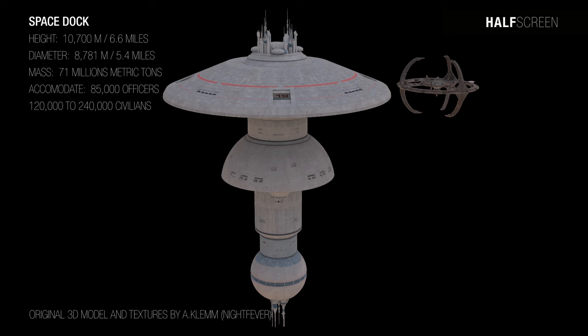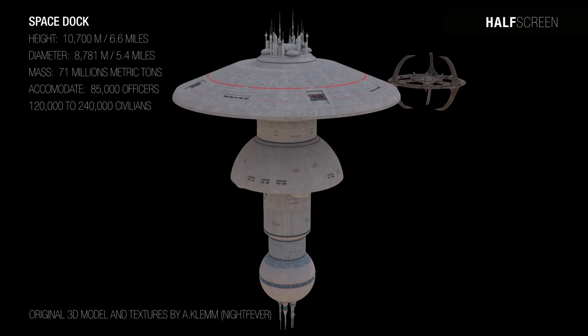The massive space dock measured around 10,700 meters or 6.6 miles in height with a diameter of 8,781 meters or 5.4 miles. The space station has a total mass of around 71 million metric tons and can accommodate about 85,000 officers and Starfleet personnel, and about 120,000 to 240,000 civilians.